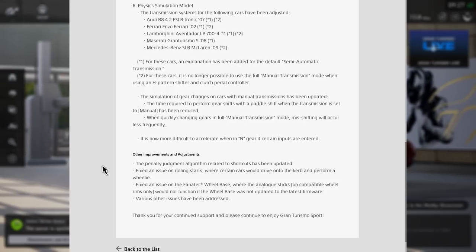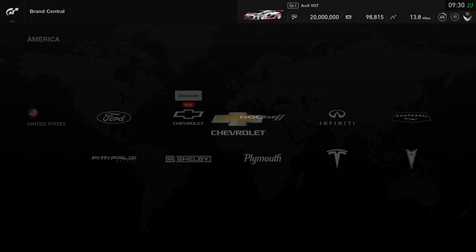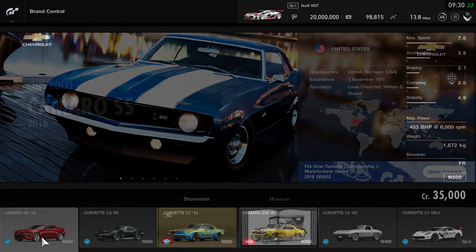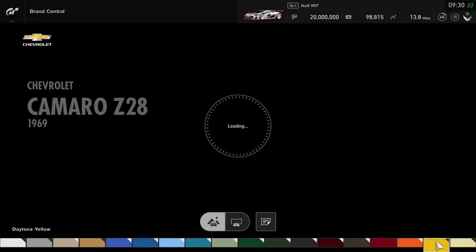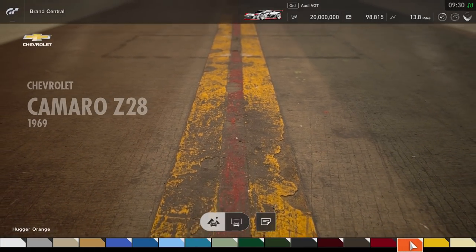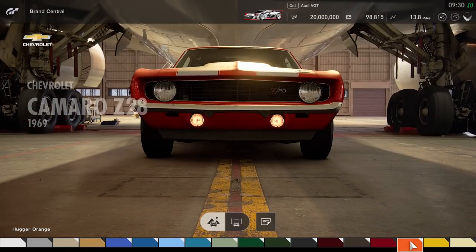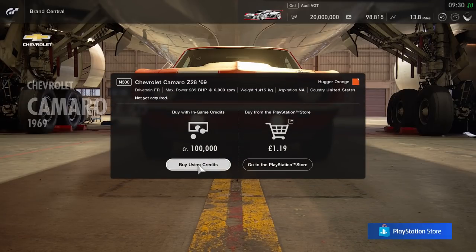Weather has not come in this update, which I did expect. Let's take a look at the new cars — first up is the Camaro Z28. We're going to buy it straight away; we've got 20 million credits so we can afford all the cars added today. We'll give them a test drive to see how they handle and give initial impressions on the models.